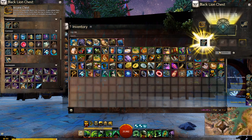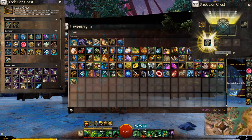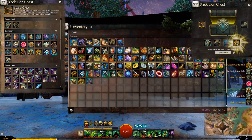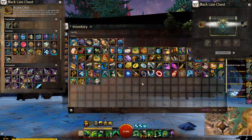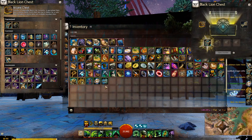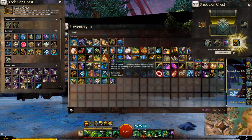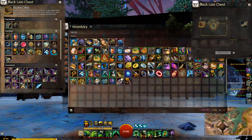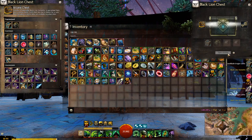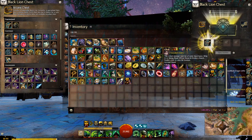Arcane chest, here we go. Number one, we get a dominator rifle right off the bat. That's kind of very handy. Got some supplies there, some Bjora marches. Very nice, quite a reward. Transmutation charges - I needed them. What's this? A Jormag dye kit, very classic. We're going to have all the dragon dye kits, so Jormag's survivor as well. The prime mortise is in there too. A dominator torch as well. Lots of black lion weapons so far in the first eight keys. That's pretty good.